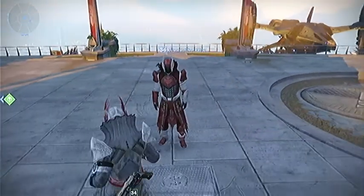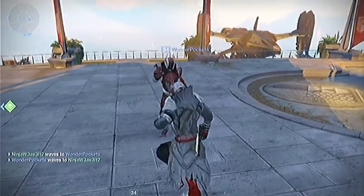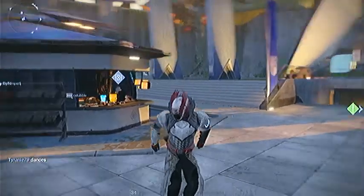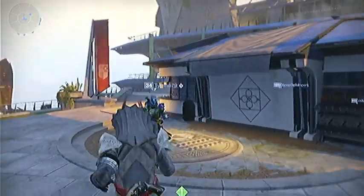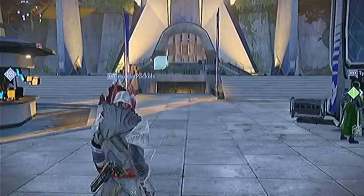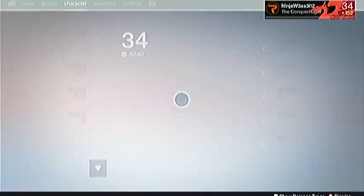Oh look at this guy right here — say hello to him. He's gonna wave, he's gonna dance back... you're not gonna dance? Okay, fine — don't dance. I'll just do my jig by myself. I'll go over here and wave to him, maybe he'll dance with me. No? Okay, I guess I'll just leave the Tower now.